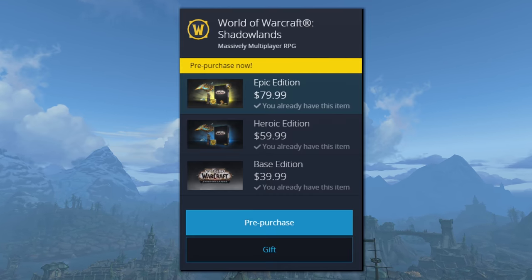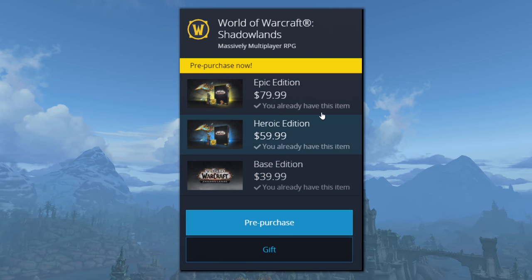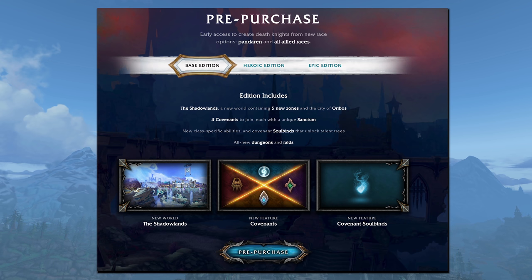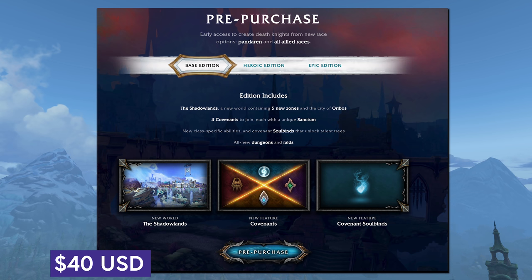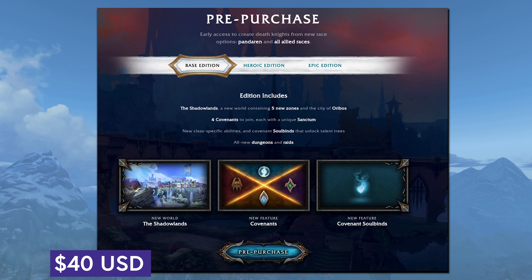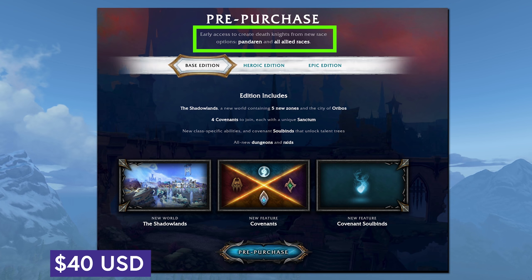This time around, instead of just a regular and digital deluxe, they're bumping it up to three different versions. I have a theory as to why, which I'll get into shortly. Your first version is the base edition. For $40 US, that just gets you the game. That's $10 cheaper than what they charged for BFA at launch, but you do not get the level boost with this one. If you just want the game and don't want to pay more for extras, this is for you. Getting this or any other version of Shadowlands will unlock Death Knights for Allied Races and Pandaren as soon as 8.3 goes live.